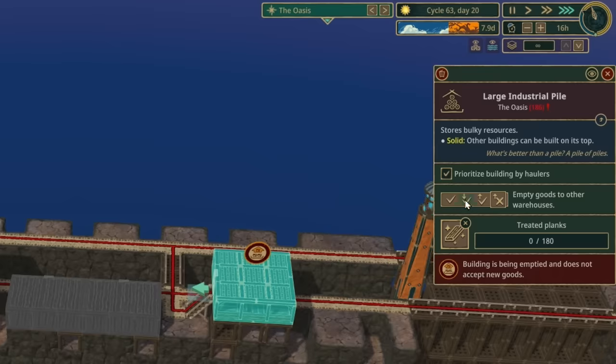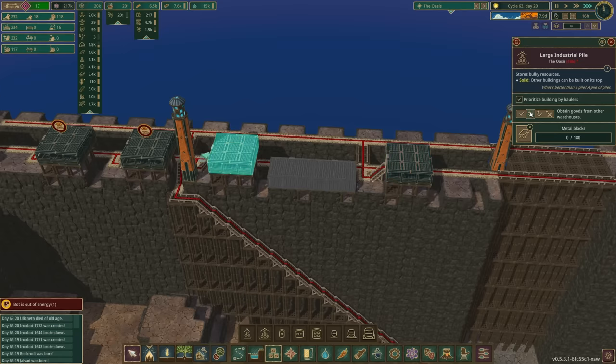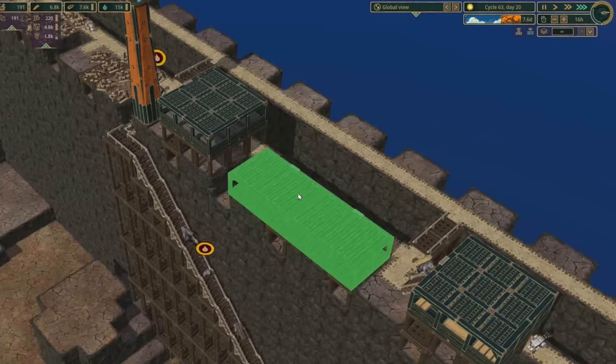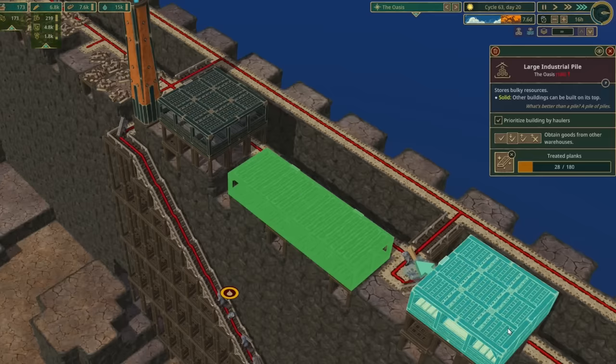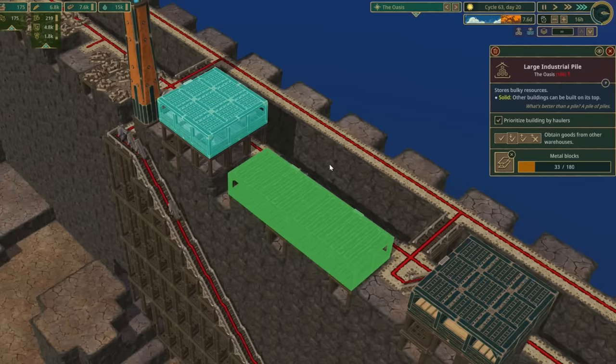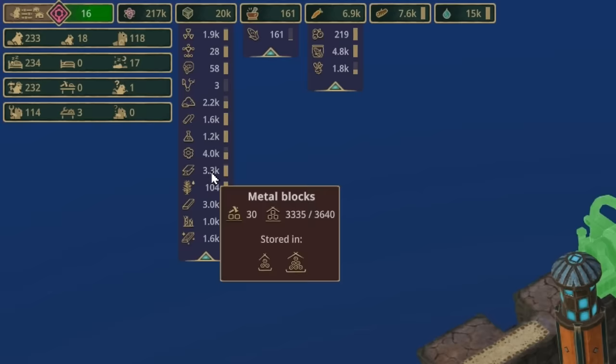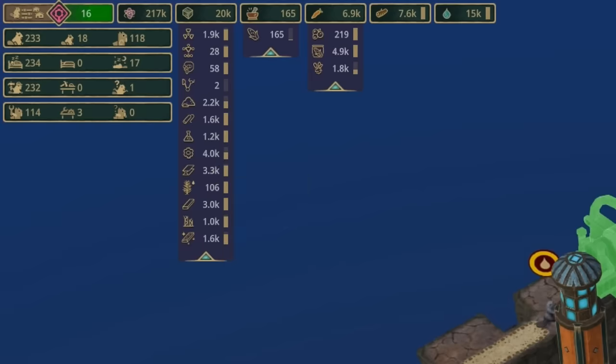There we go. Set that to obtain, set that to obtain. All of these other ones can go now. Let's let them get those built. Are we getting treated planks up here? That's good. We're getting metal blocks? That's good. We've got a decent stock of treated planks - we've got 1.6k. We've got 3.3k of metal, and we've got 4k of gears.